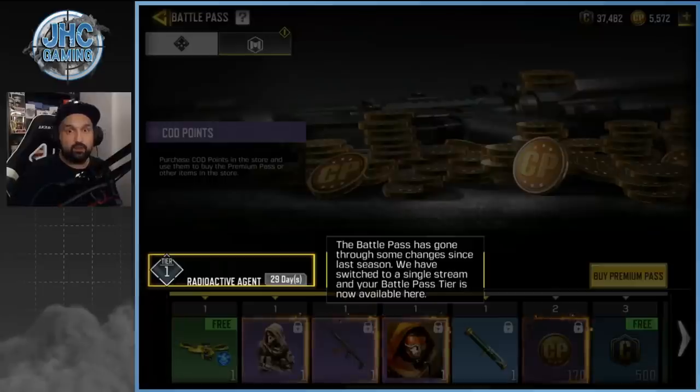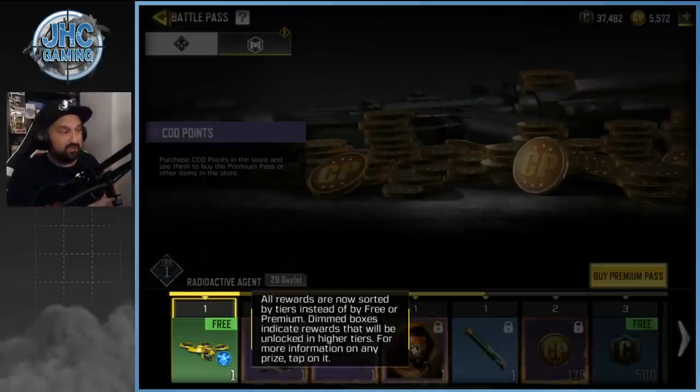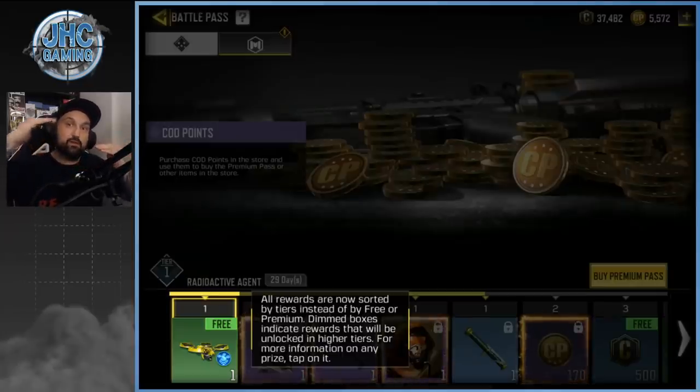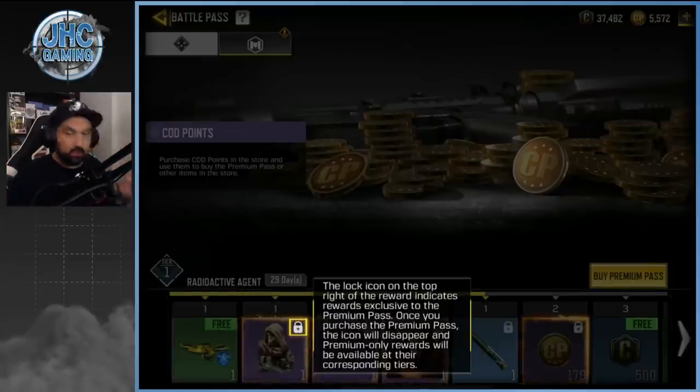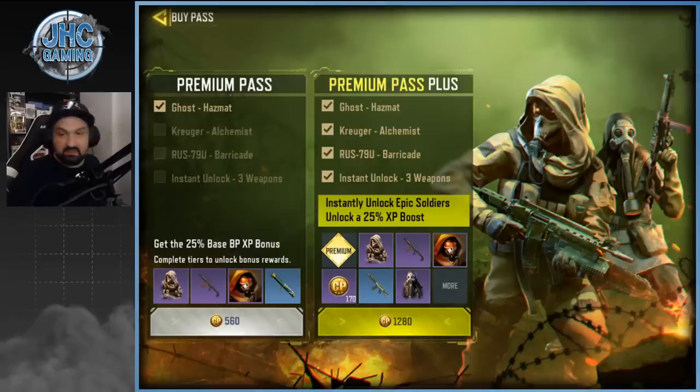They already say tier 50 is gonna be the QQ9 Flood calling card and frame. All the rewards are now at the bottom — instead of separate free and paid pass sections, they put everything together by tiers showing what's free and what's premium. A new way of displaying things.